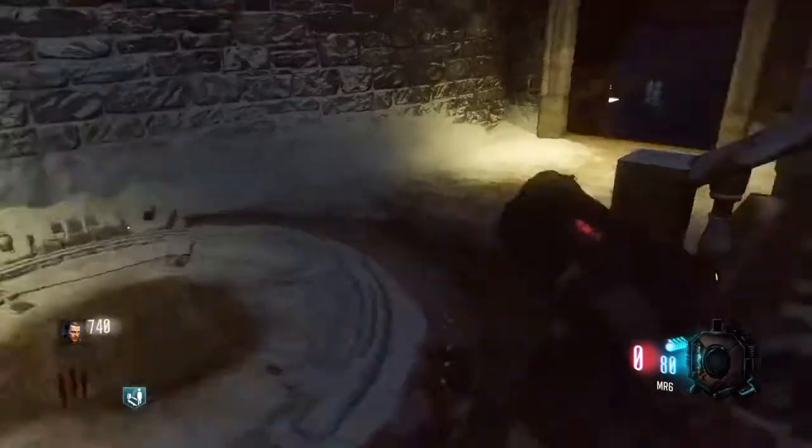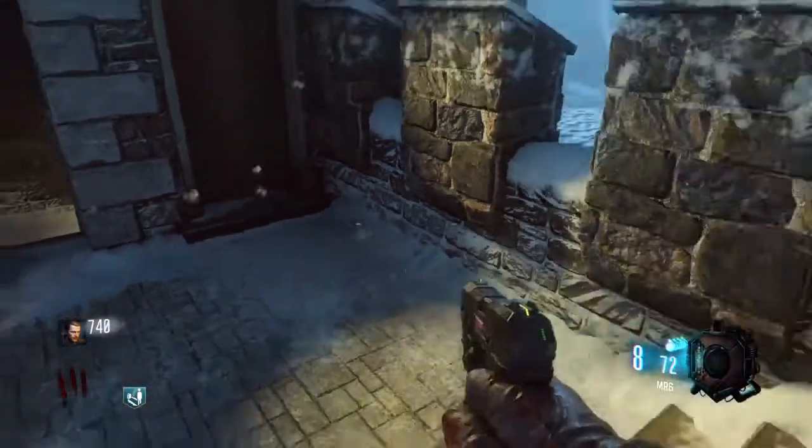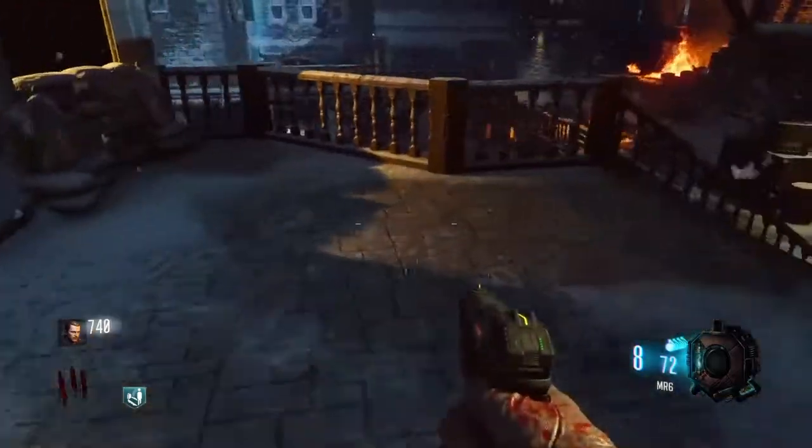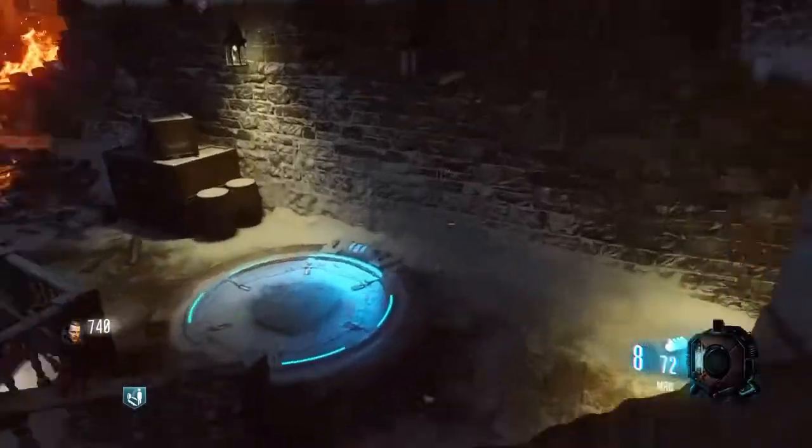The first part is in the lower courtyard, near where the first dragon head is. You go up the stairs and turn to your left — this is where the power-kind-of door is. That's the very first part location.